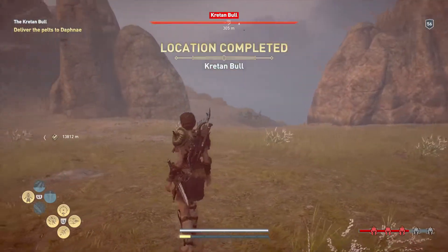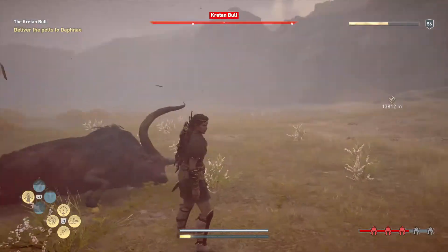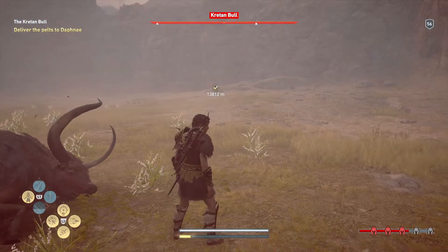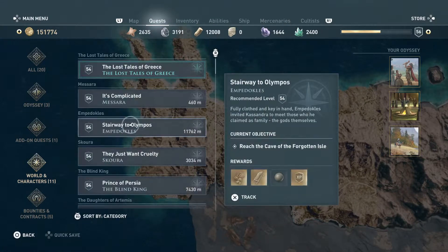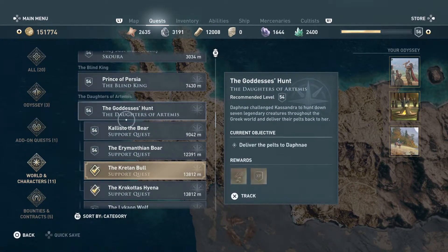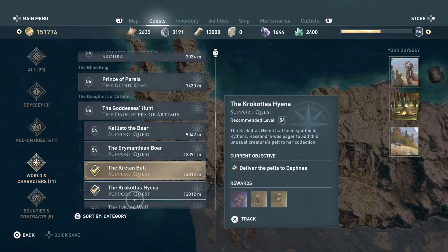So that's it. Now I have to go back to Daphne as part of the quest to deliver the hide — the pelts — over to her. I'll show you in my quest line very quickly. I've taken out a couple of these animals. It's the Daughters of Artemis — that's the quest. I've taken out the bull and the hyena.